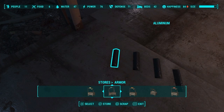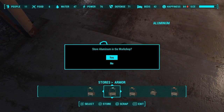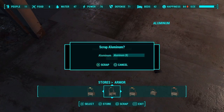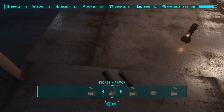You want to press square, x, and circle at the same time — or really, really fast. Just keep on doing it. It shows scrap behind store, and you press x on store. And that's basically it for the material glitch.